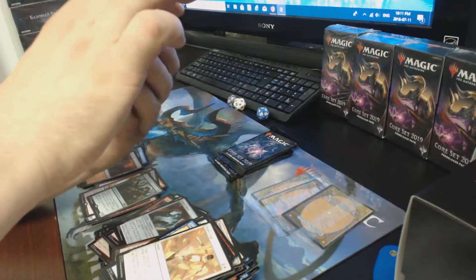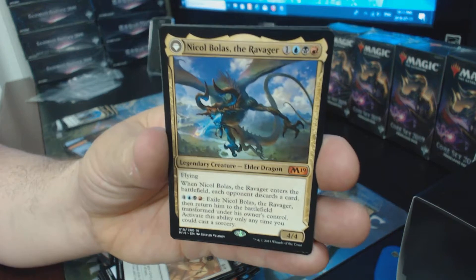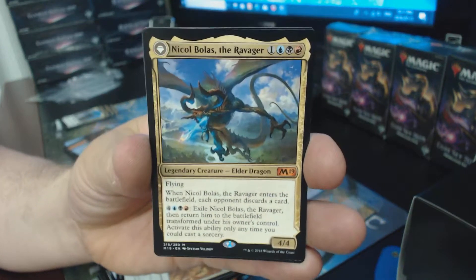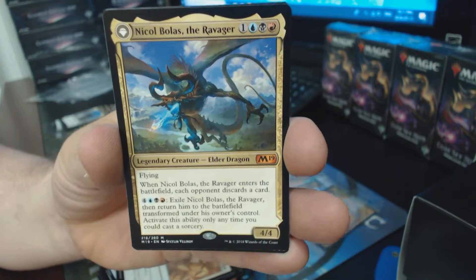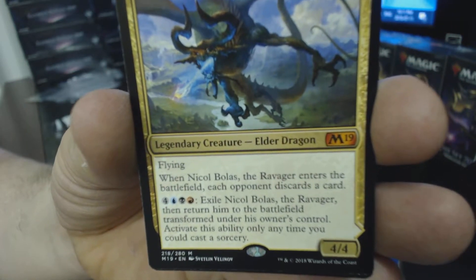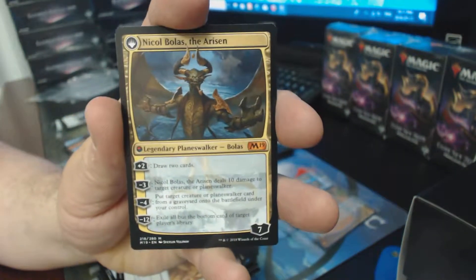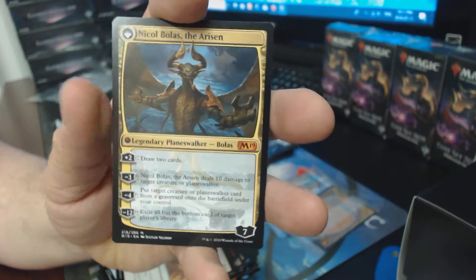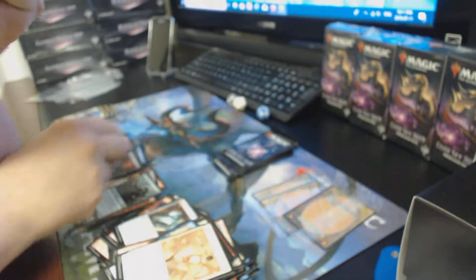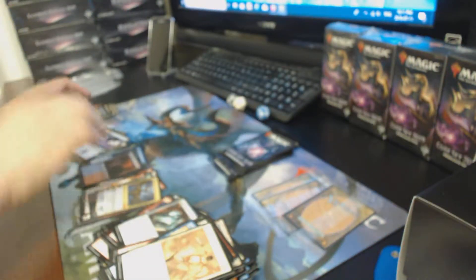We will focus on this bad boy, ladies and gentlemen, boys and girls, children of all ages — Nicol Bolas! That is a flip one. And it looks like we got the emblem in there too. Very cool, very cool!